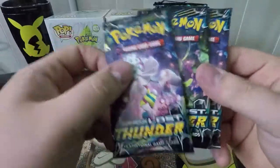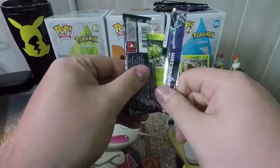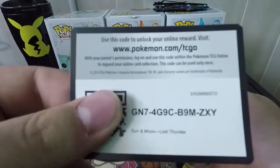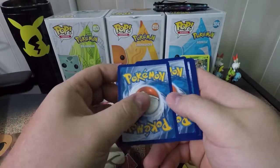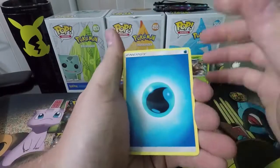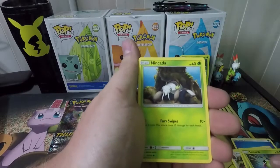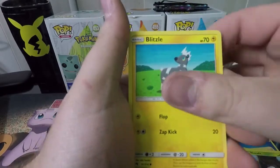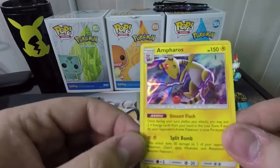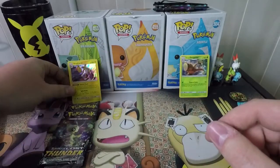We got three packs of Sun and Moon Lost Thunder. Are you guys a big fan of Sun and Moon Lost Thunder? Let me know down in the comments. Let's open up these three and see what we get. Pack one: Water Type Energy, Mina, Alolan Dugtrio, Pinsir, Spinarak, Nincada, Blitzle, Slowpoke, Bruxish, Reverse Larvitar — and we got a holographic Ampharos! Very cool looking card.